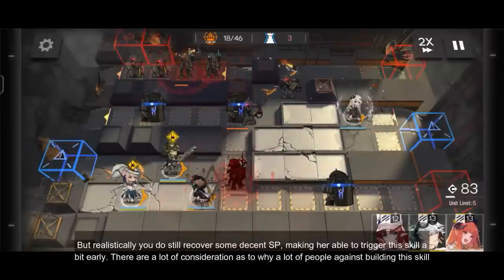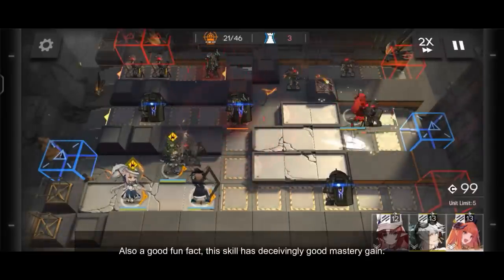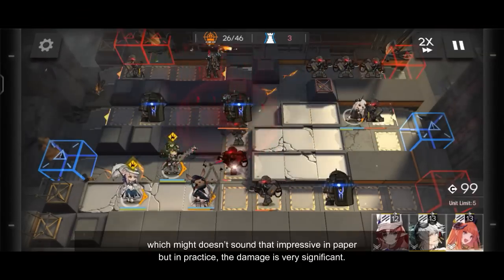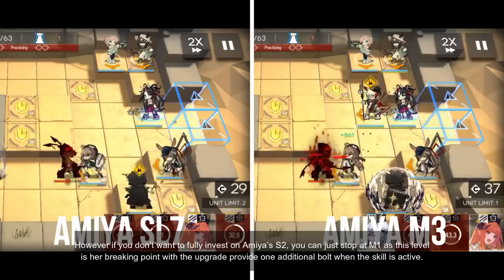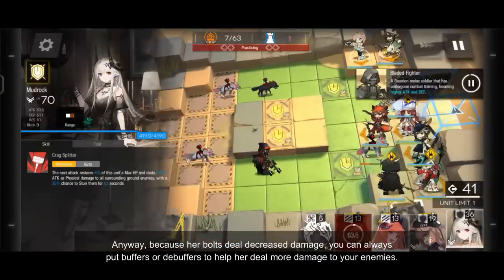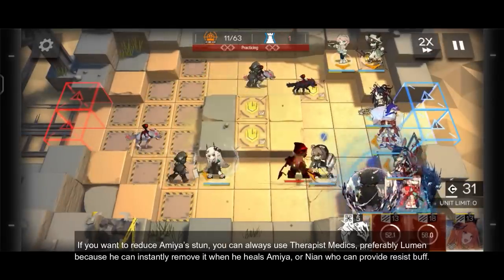There are a lot of reasons why many people are against building this skill due to its drawbacks and obvious better alternatives. But with practice, she can master this skill and bring a lot of damage, especially for single target. Also a good fun fact — this skill has deceivingly good mastery gains. If you check mastery ratings from Aceship or Gamepress, you'll see she only gains 1 additional bolt and 15% damage increase from skill level 7 to mastery 3, which doesn't sound impressive on paper, but in practice the damage is very significant. You can see from this clip that Amiya's damage to Skull Shatterer from skill level 7 to mastery 3 is impressively significant. However, if you don't want to fully invest in Amiya's second skill, you can stop at mastery 1 as that is the breaking point providing 1 additional bolt when the skill is active. Because her bolts deal deferred damage, you can always put buffers or debuffers to help her deal more damage. If you want to remove Amiya's stun, you can use Abyss Medics, preferably Lancet-2 since he can instantly remove it when he heals Amiya, or Nian who can provide a resistance buff.